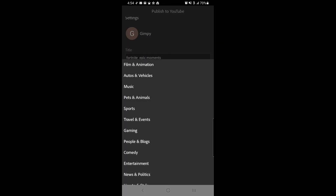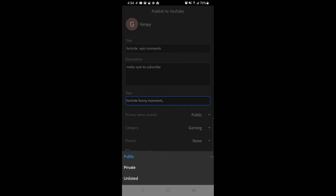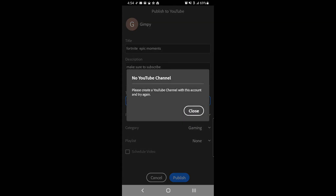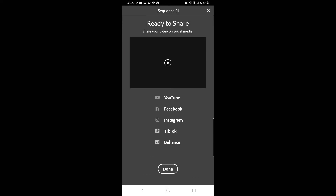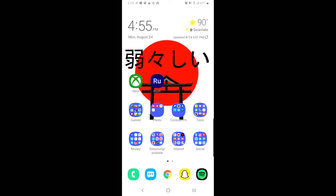Tags can be separated by commas and the system will pick that up. For category we're going to put it in Gaming obviously. If you have a playlist you're wanting to put them in, great. I usually upload them as private first just so I can go back and re-watch it, add my end screens and stuff like that - I'll show you that in a later video. But once you have that set up and you're ready to go, hit publish and it'll go through a publishing loading screen while that uploads.